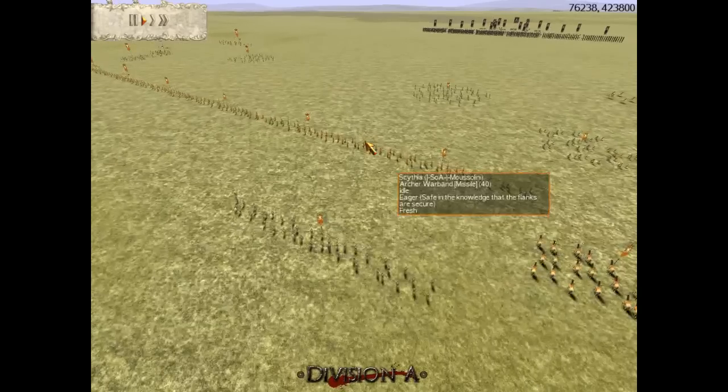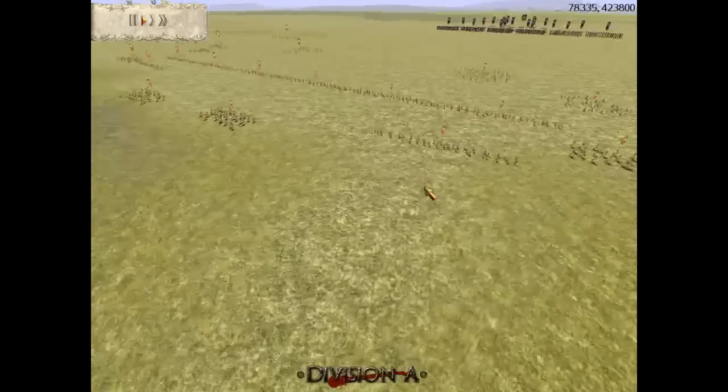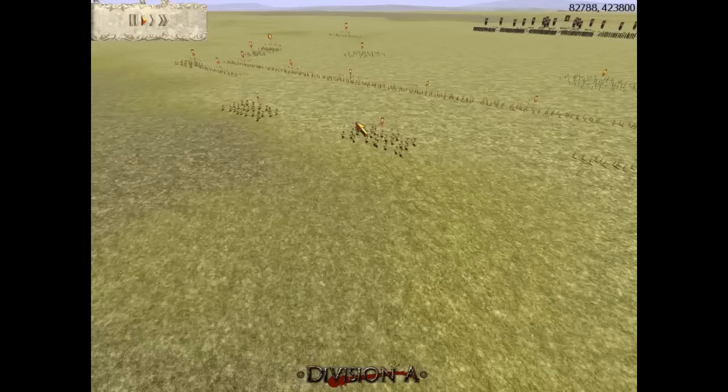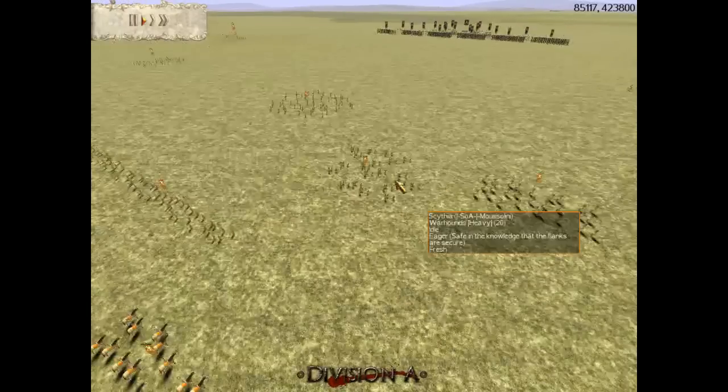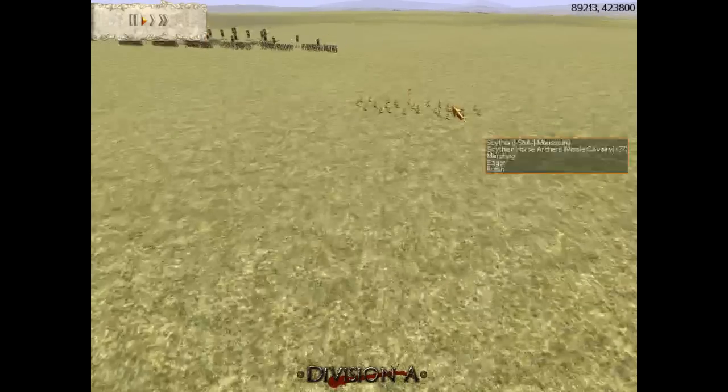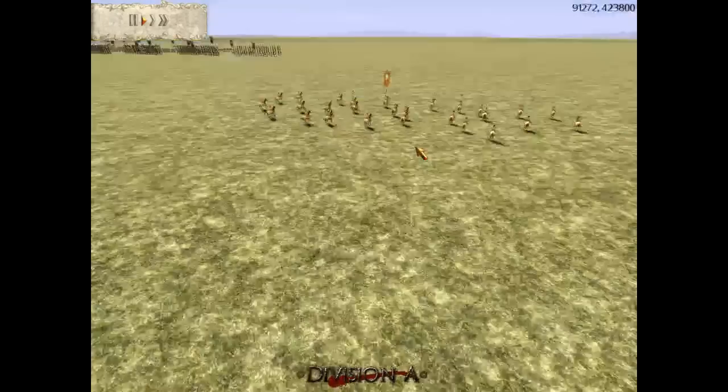Let's look at the army: 6 archers, gold-gold for Mussolini, 2 chosen archer warband — the elite archers — 3 upgrades, 6 maidens gold-gold, a couple of peasants, a couple of warhounds — I'll explain the use of warhounds in a second — and of course the 2 horse archers, with 3 upgrades for those.